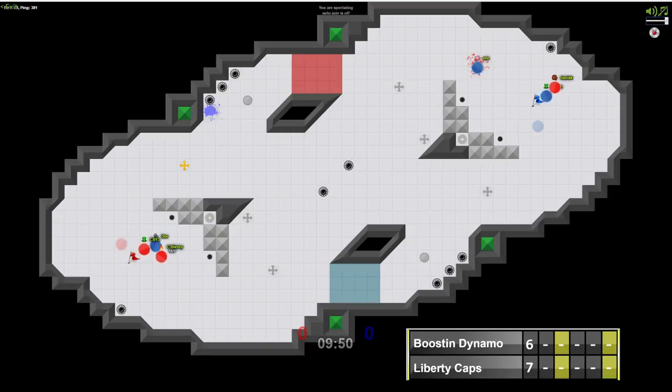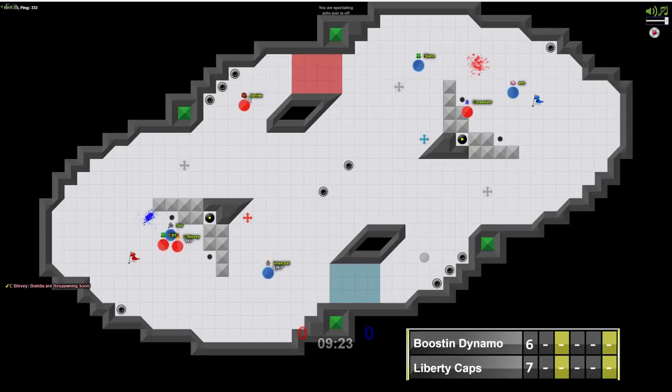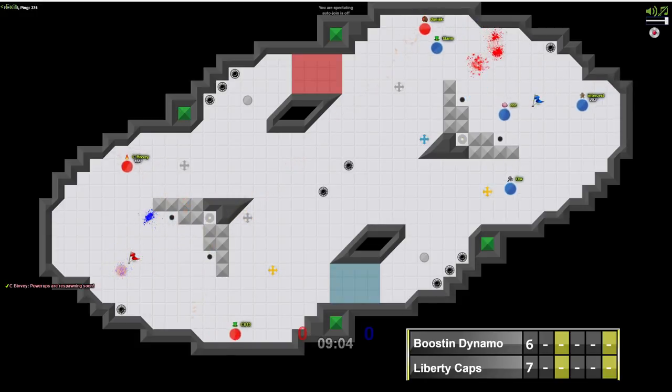Crossover going to get the first grab, although Trippy able to close in on the return. Danis trying to get a grab but can't quite do it — good defense there from Boosin Dynamo. Both teams playing very good prevent right now. Good boost from Stan to get the pop — won't show up in the stats but always a nice play. Crossover with another grab, but Trippy's there. Danis trying to get the first good grab of the game, can't quite get out of base. Crossover tries to split the defense, but Stan stayed home and gets the return.